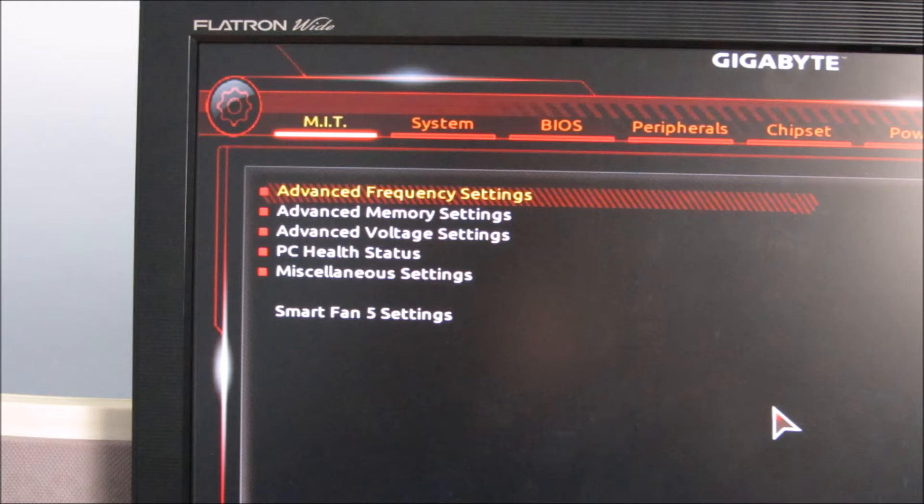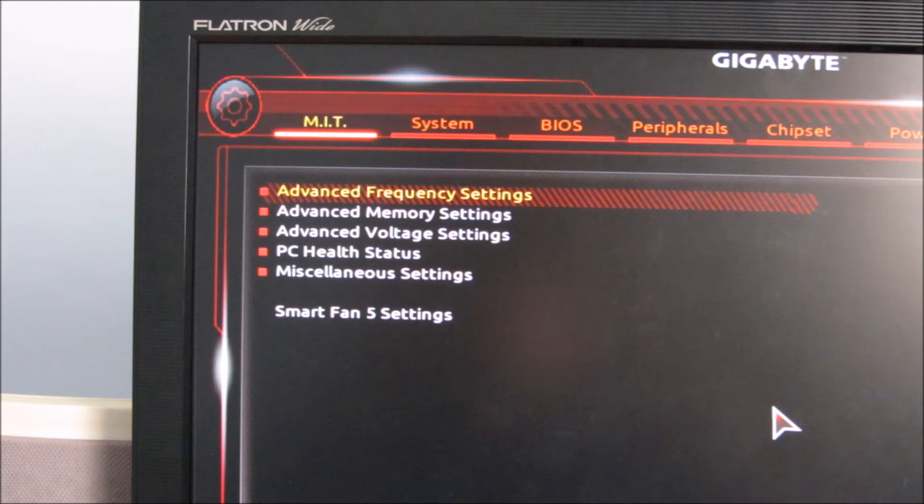So these are some of the settings I've set up, if you're interested. On the first tab, which is to do with frequencies, I've set the EZ overclocked unit to DDR3200. I'm not entirely sure what that does, to be honest, but I thought I'd set it to that to match the memory.